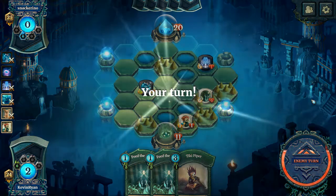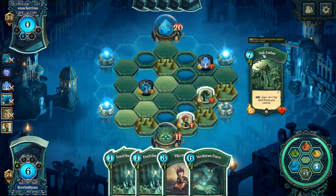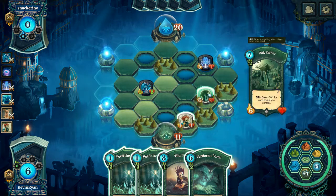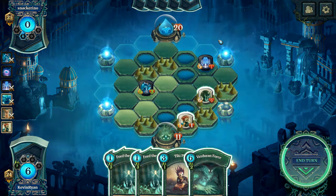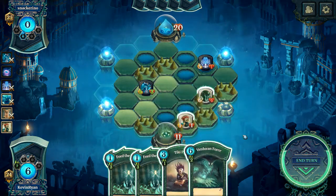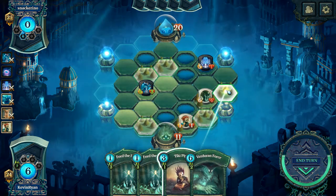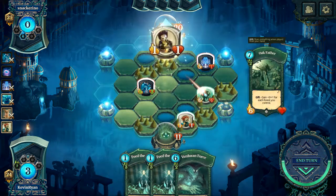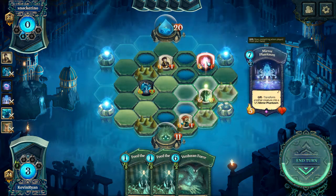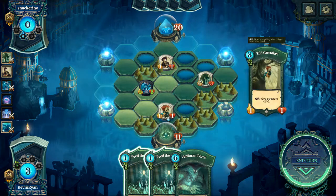I need my heavy hitters, more of them. There's one — Verduin Force, how are you doing? We'll put a forest here — this has been a battle. We could play the Tiki Piper right now to make sure this guy stays alive to kill him, and I think we will. We'll play the Tiki Piper right there, put pressure, move this guy in right here, and we'll end that turn.